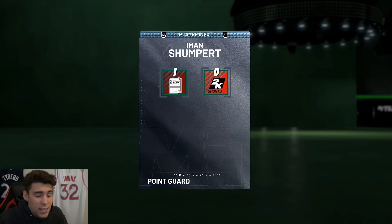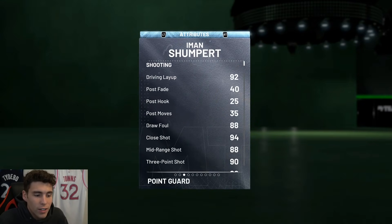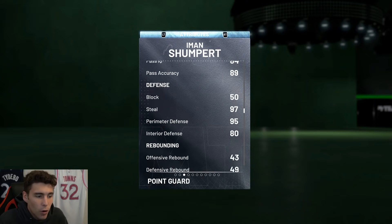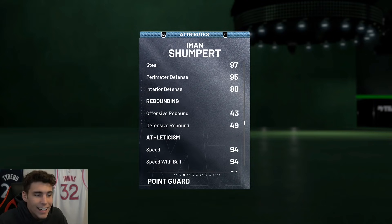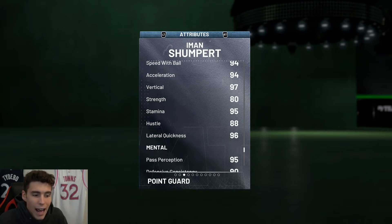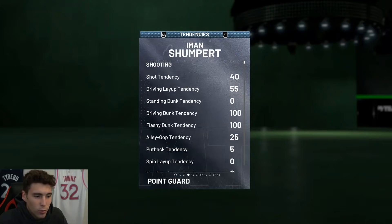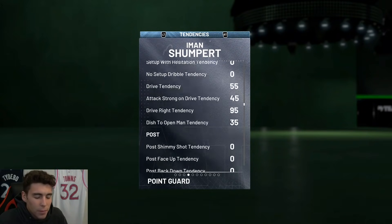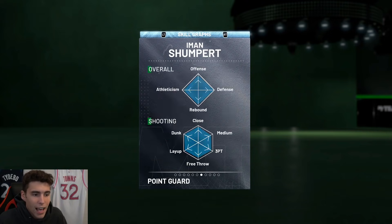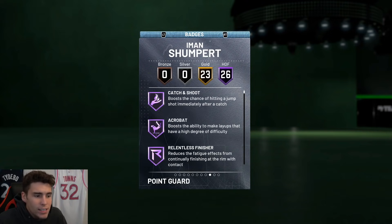Iman Shumpert: 6'5 at the point guard position, 215 pounds, 93 ball control, 95 driving dunk, 80 ball handle. Look at the perimeter defense — 97 steal, 95 perimeter defense, 94 speed with ball, 96 lateral quickness, 100 driving dunk tendency. Defensive tendencies are pretty stellar across the board — 97 pass interception, on-ball steal tendency.